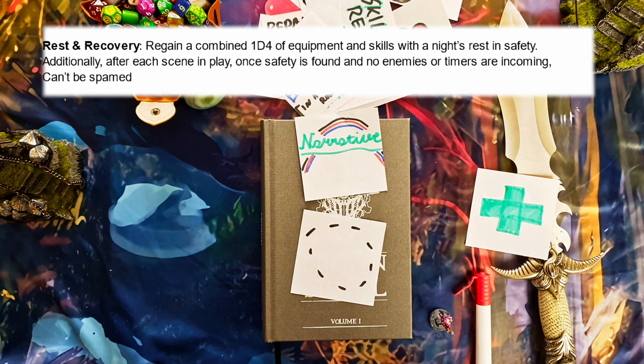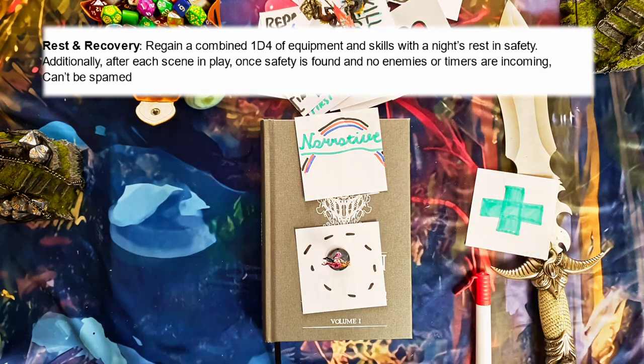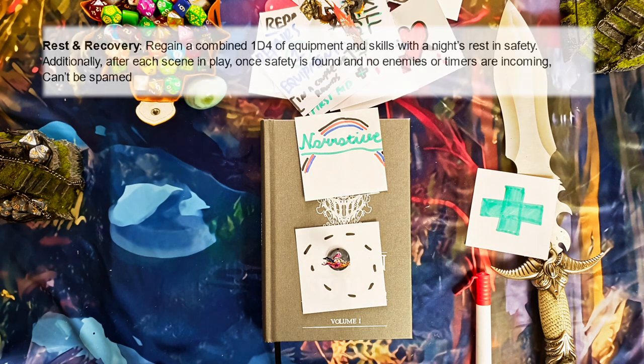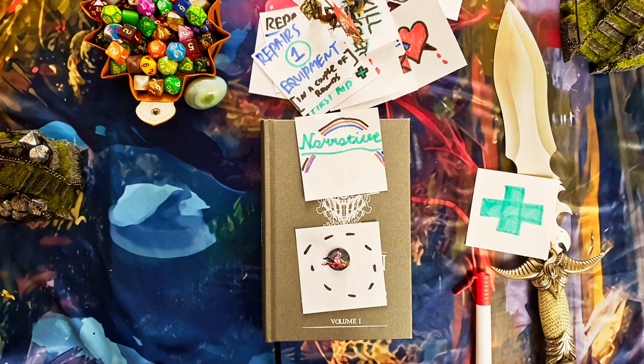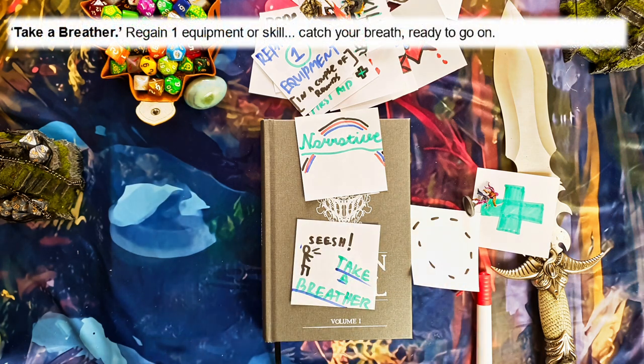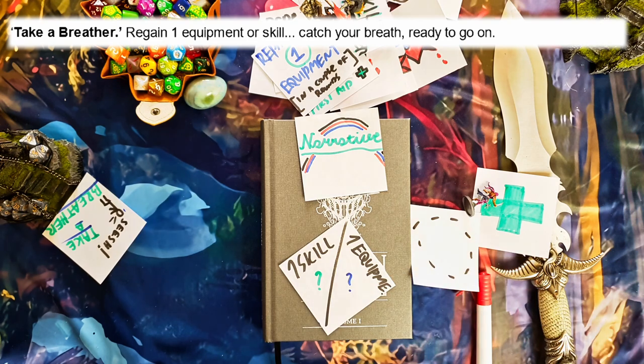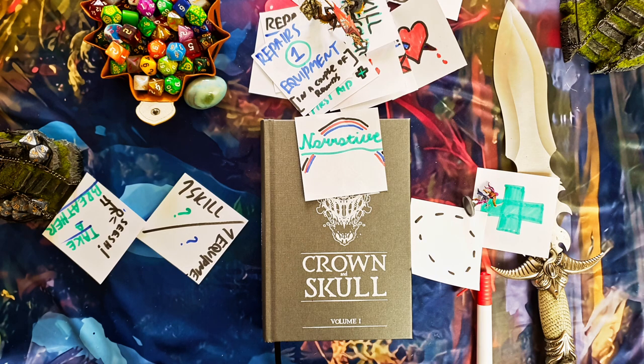To fully heal, you need to be in a safe space with no enemies or imminent threats. A good night's rest lets you recover 1d4 skills and equipment. In the field between encounters, you can take a breather — a couple of minutes — and recover 1 skill or 1 equipment.